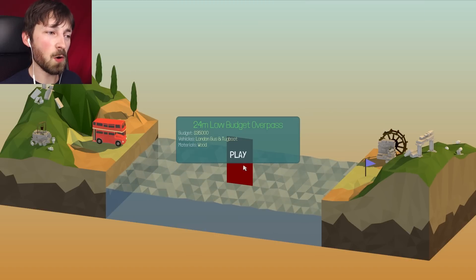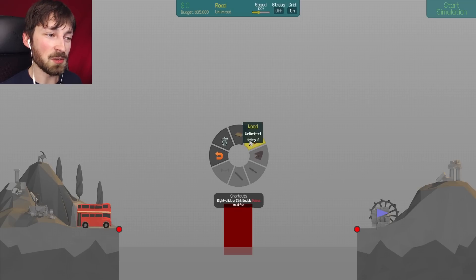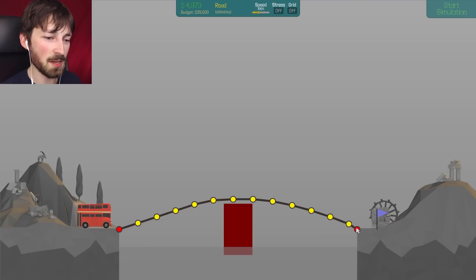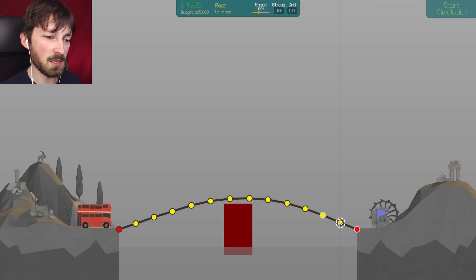24-meter low budget overpass, 35,000 dollars, London bus and a tugboat. Overpass — you're only giving us wood. Unlimited budget though. Once again we get to not build the drawbridge. Let's figure out how to make this just right — need to be real delicate on the way back down. I think this shouldn't be too bad. We built an arch earlier — this episode or last, I can't remember. We learned the power of the arch: you can distribute weight onto both ends without worrying about what's in the middle.